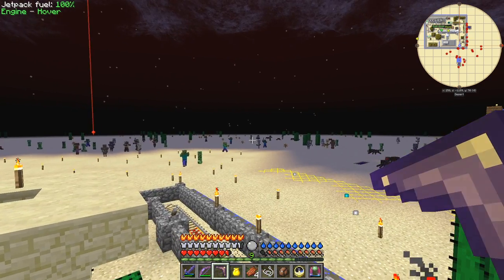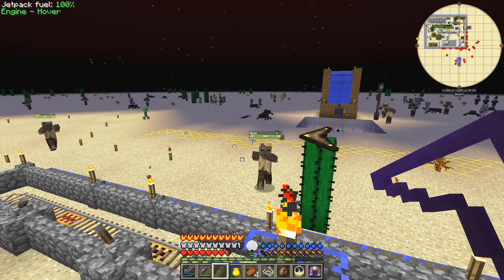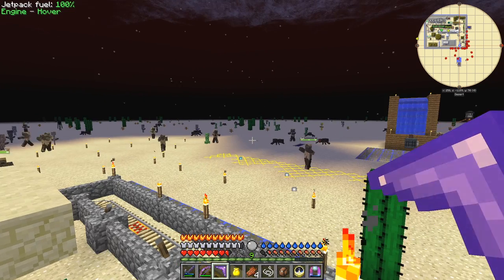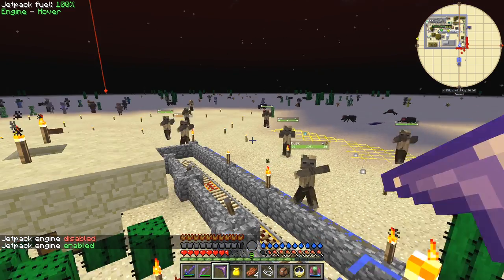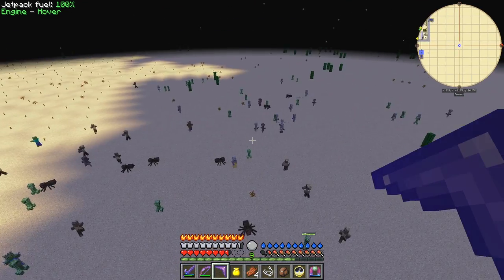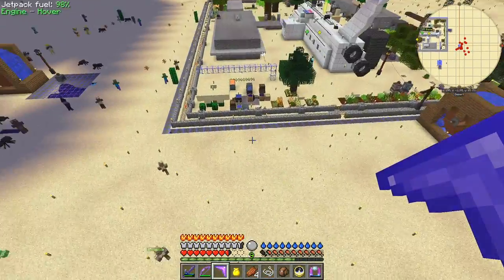Let's see if you can do the same thing with endermen. If we can attract one - a couple of creepers over there, let's get them. Let's go see if we can attract an enderman, see how all this does with the enderman. Got the jetpack - if I just fly over here. There's one over here, look. You can attract an enderman. Somebody shot me, I think.